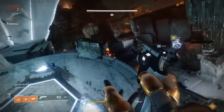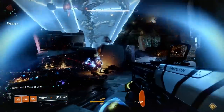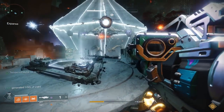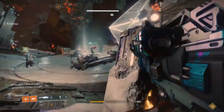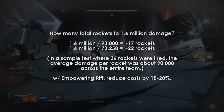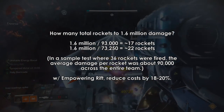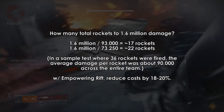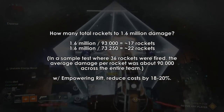The point is, variance is high. One test averaged 93,000 damage per rocket across the entire team and another averaged 73,250 — basically 20,000 less damage per rocket. So 1.6 million divided by 93,000 gets us 17 rockets required across the entire team to match the damage, but the 73,000 average gets us 22 rockets required. With Empowering Rift, this reduces the amount of rockets required by about 18-20%.